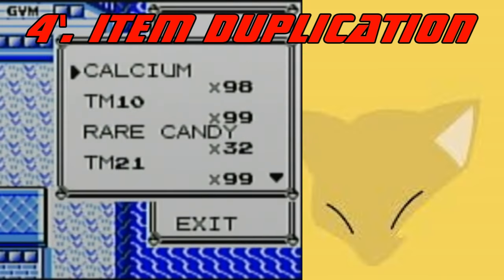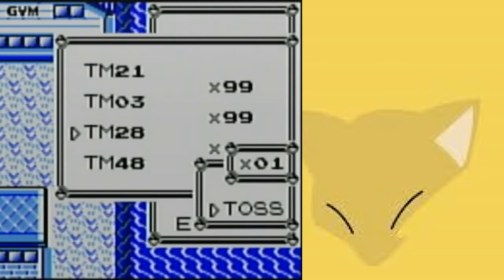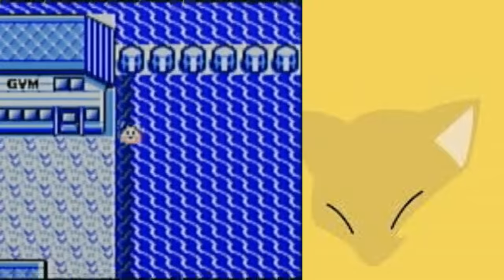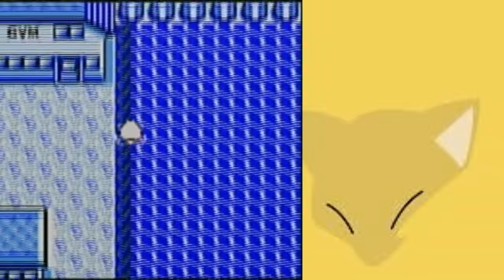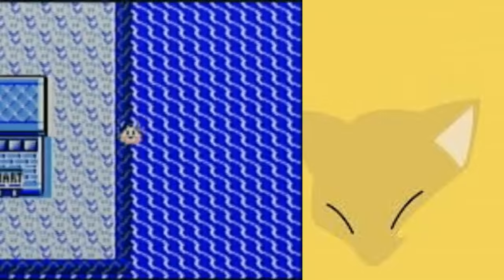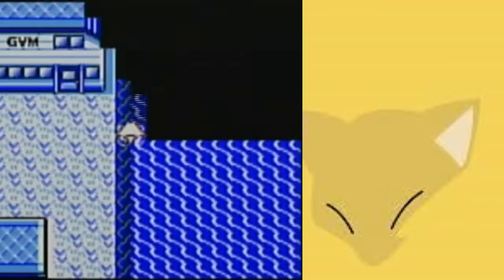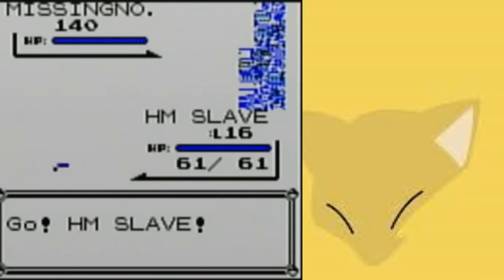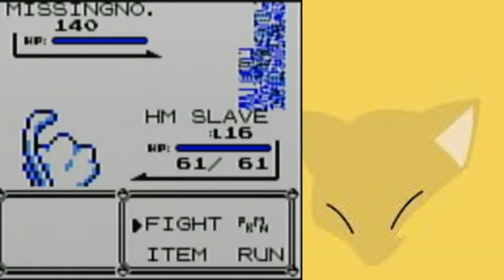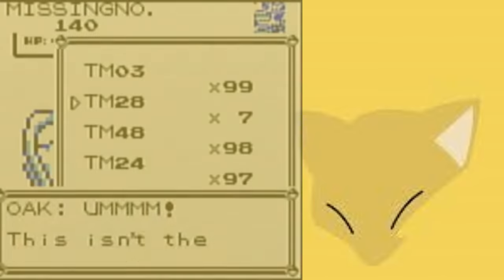I'm still counting this as part of number 4 — the item duplication glitch — because we always use these glitches together. Basically, when you encounter Missingno, something really weird happens, but it's actually kind of simple to explain. The game's trying to do what it normally does when you've seen or caught a Pokemon — that's modify your Pokedex — but it doesn't have a Pokedex entry for Missingno, so it uses your 6th item slot and adds 128, if that would make it less than 255, which indicates seen. If you would drop 2 items, let's say you had 1, drop 2 to make it 127, you can actually catch it and it'll duplicate again by 128. The game's doing exactly what it should be doing — you just shouldn't be encountering this Pokemon. This was eliminated in Yellow.